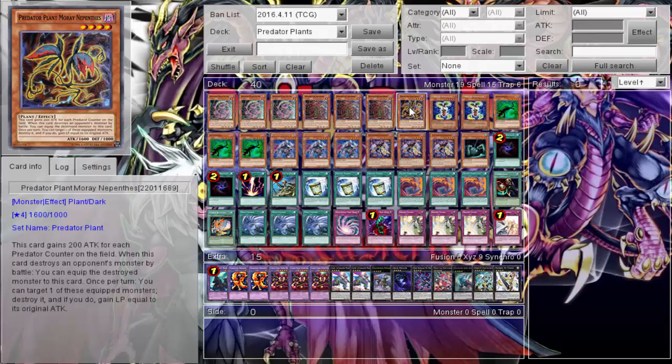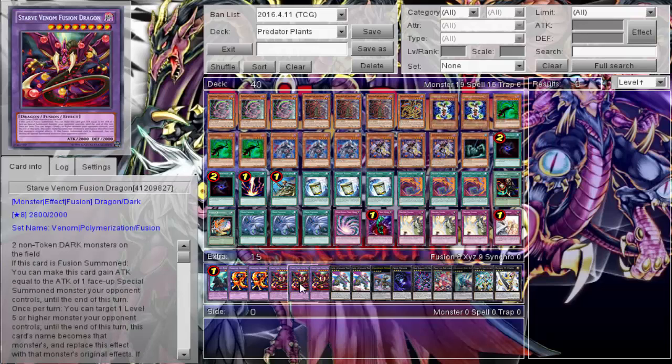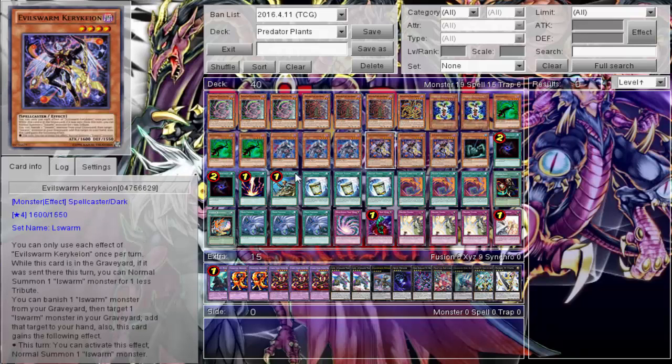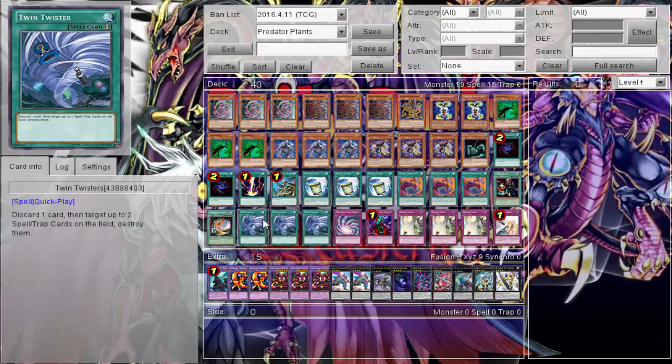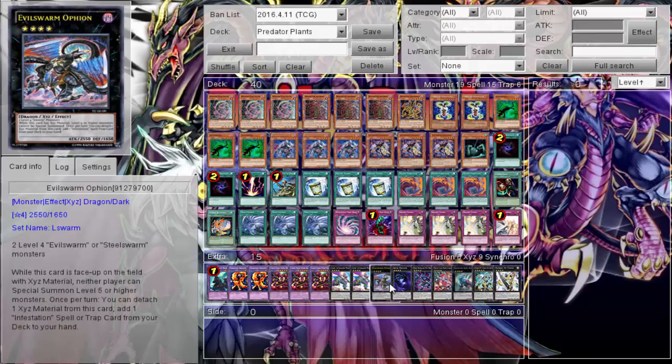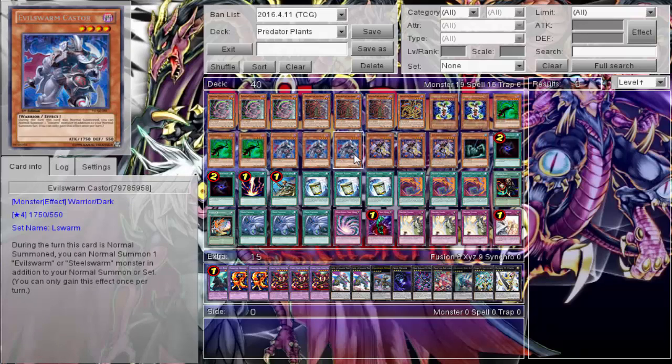That's all the Predator Plants — only three cards. So I had to throw in a support package. Since Star Venom requires two non-Token DARK monsters on the field, we need easy DARK monster access. We run three Castor, three Karekion, and two Endogorah — I'd run three Endogorah in a solo deck but it's on my partner's card. You can summon these and fuse, or go into Ophion. We also make sure the Evil Swarm count is enough for Castor to work.